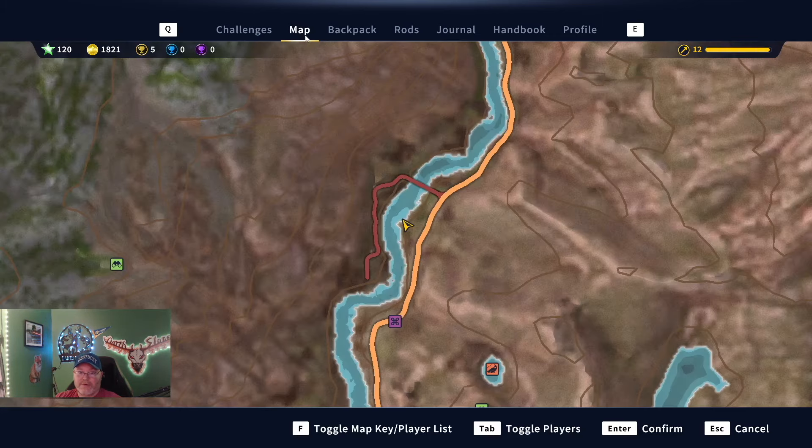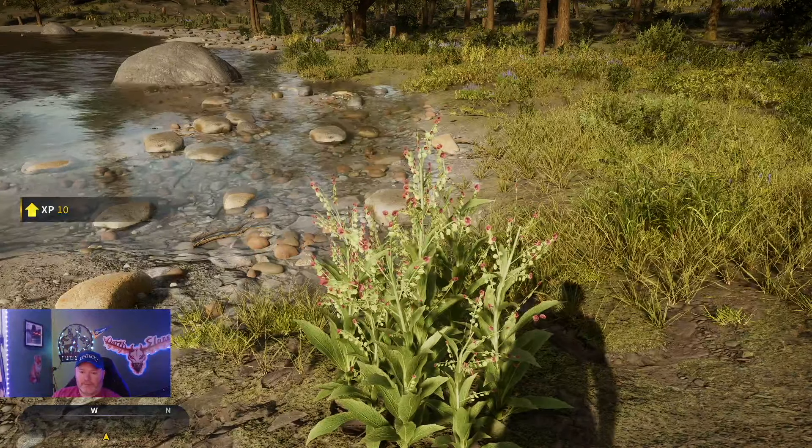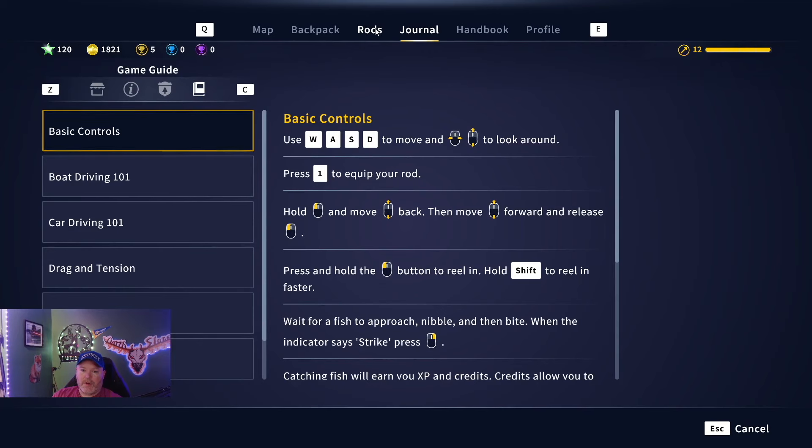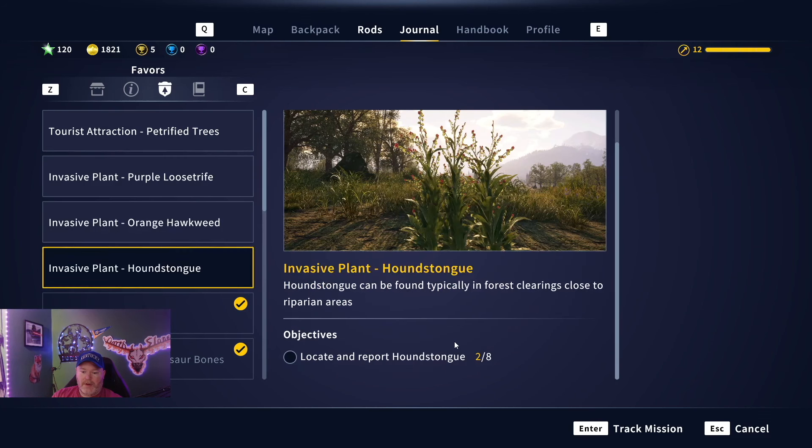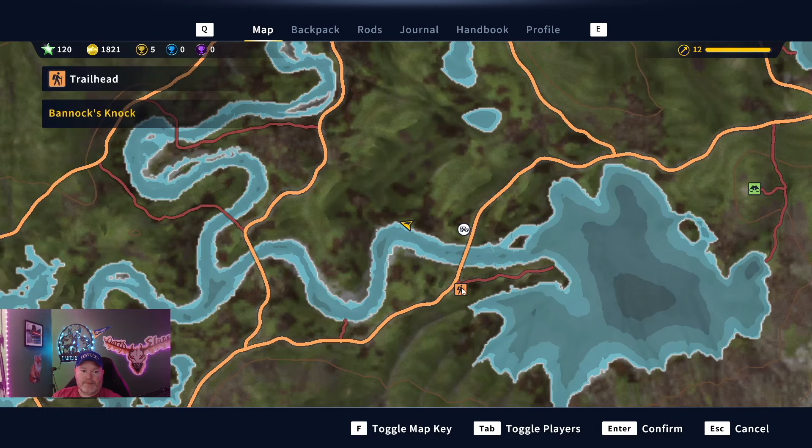I'm thinking this might be our second Houndstongue here. Yeah, that's our second Houndstongue, and we are right here on the map, across from Bannock's Knock. We do a lot of fishing for sturgeon and things like that here. I'm thinking these Houndstongue — the second one has been right on the edge of the water, so I'm thinking that's where they grow.